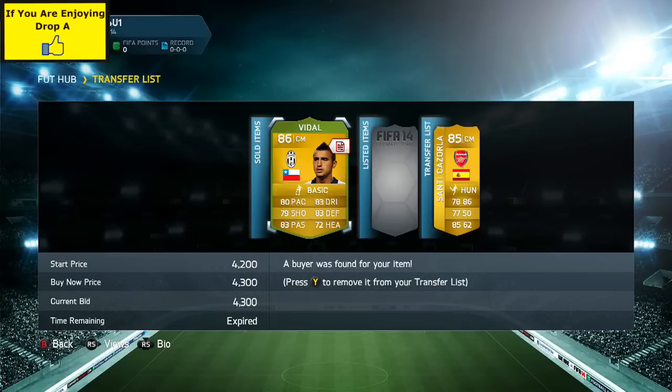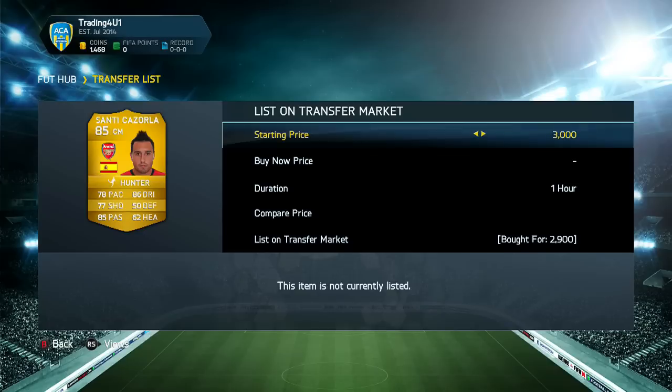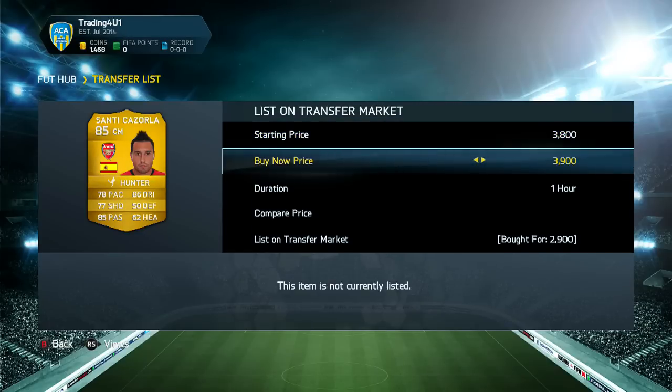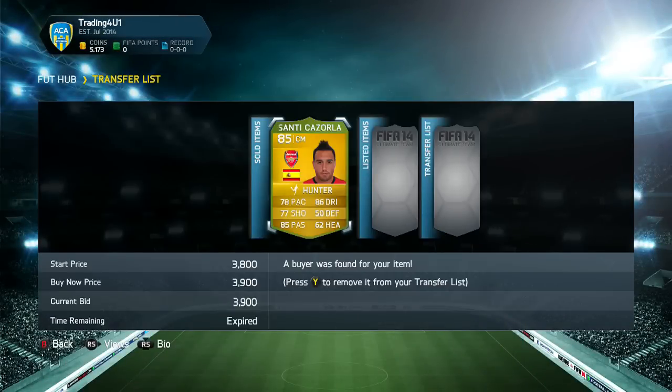At the next level, we got ourselves Santi Cazorla, converted to the same position with the Hunter chemistry style. With the Hunter chemistry style, you know it's going to be quite pricey, so I listed Cazorla up for 3.9k coins — and it did go and sell on for that.